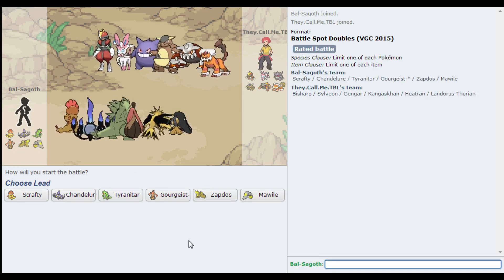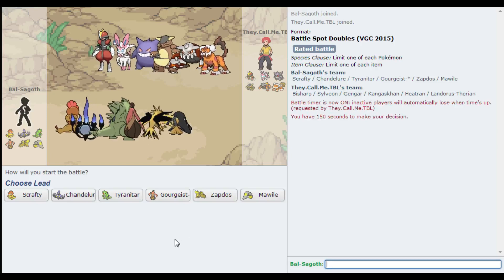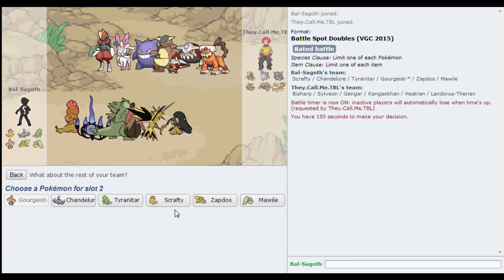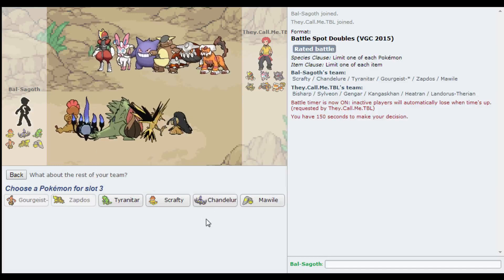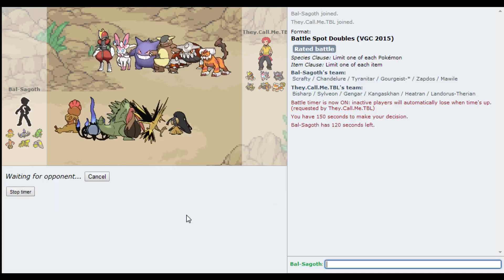Okay, what have we got? We've got another Sylveon. This Bisharp is a big problem as well - that's a massive problem, that Bisharp. I'm going to lead with Gourgeist and Zapdos. I don't want to give it a Defiant boost. I don't really want to lead with Chandelure, and I don't want to lead with Tyranitar. So Zapdos is my only other choice really, but I do want Scrafty and Mawile in the back. Let's see how it goes.